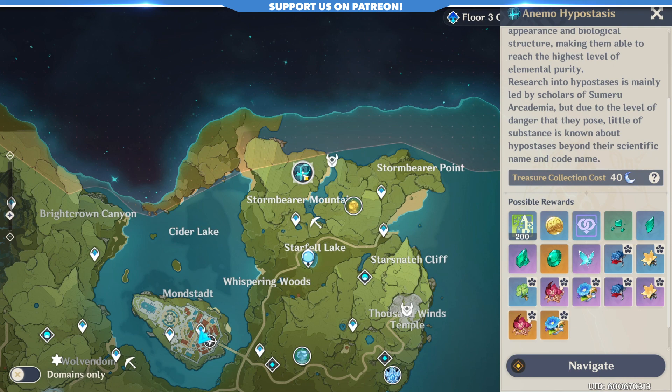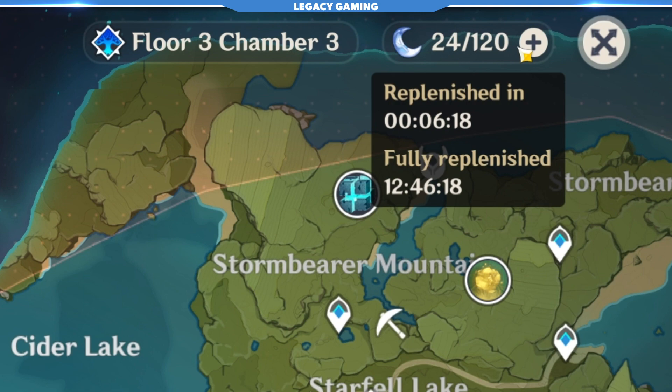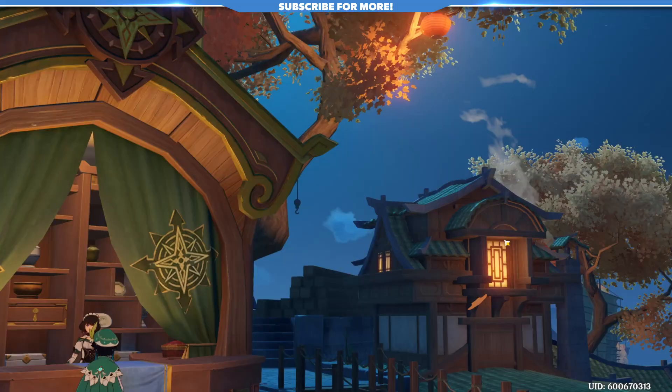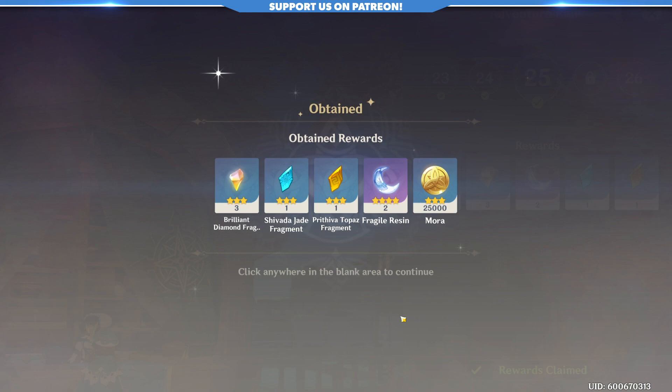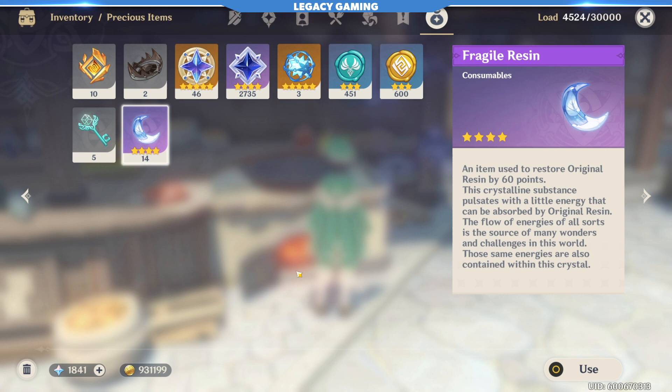Another great source of experience is the Ley Line Blossoms, boss encounters, and domain challenges. But they all require resin to claim the rewards. Original resin replenishes over time, but make sure you are never capped out at 120 out of 120. This is because you are technically losing valuable XP since you passively gain one resin every eight minutes — every eight minutes if you are capped out, you are losing out on opportunities to do challenges for valuable rewards, thus less experience. Also, you will obtain a consumable at points called Fragile Resin. Do not use these before you hit Adventure Rank 30, because you ideally should save them for when you begin your four to five star artifact grind at level 30. Given that you are only able to earn a limited amount of resin for free each day without spending primogems, having a large reserve of resin consumables to use when you need it later on could help you progress quicker.